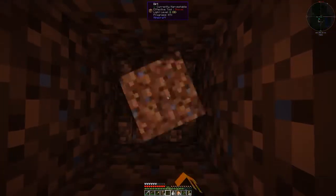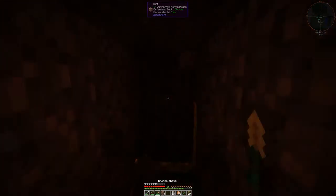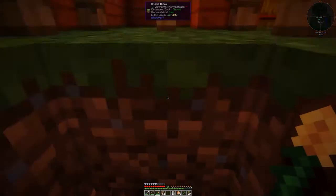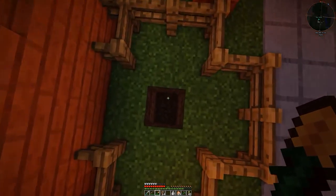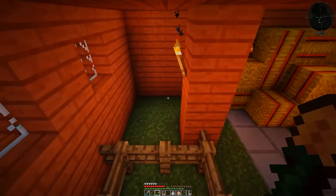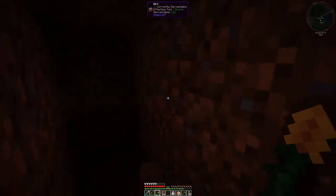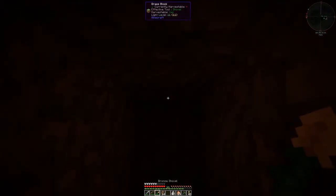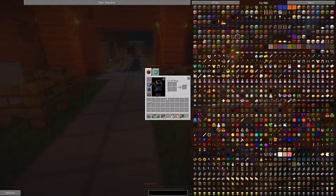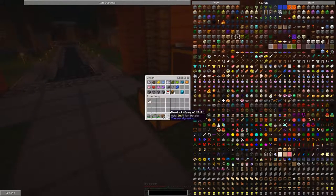To do that, I want to go underground, so I'm going to dig down three blocks and dig forward however many I need — I'll have to improvise and wing it. Counting the blocks out... one, two, three, four — and I come up right where I want to be. Awesome. Now I need item ducts and chests.